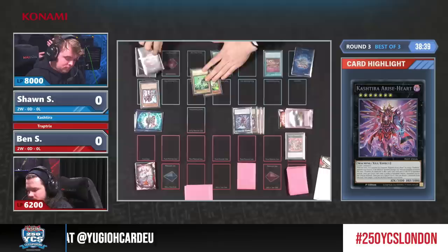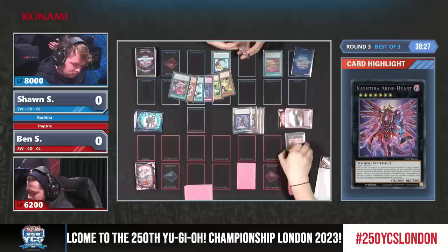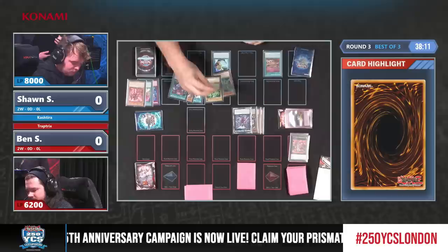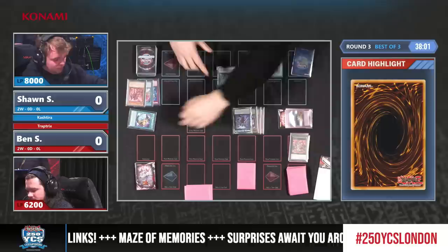Pot of Prosperity — an interesting choice to use in Main Phase 2 rather than Main Phase 1. It's decent because some players have been using Garura, which is why this makes sense — when it resolves it gets banished, triggering the Riseheart, and you can get back the Garura from the Banished Zone. Whenever they deal with Riseheart, that's your plus one. Yes, he is playing Garura, so it makes sense.